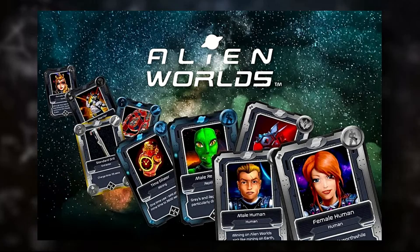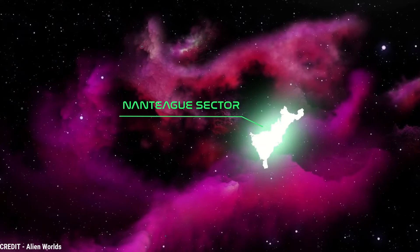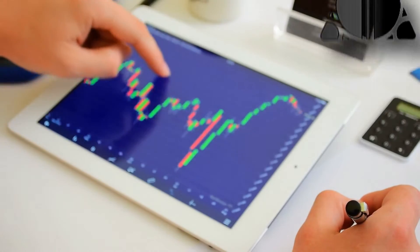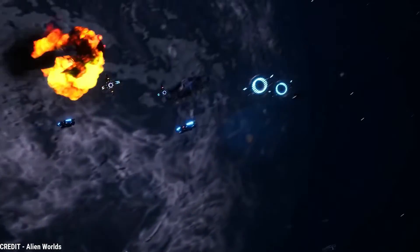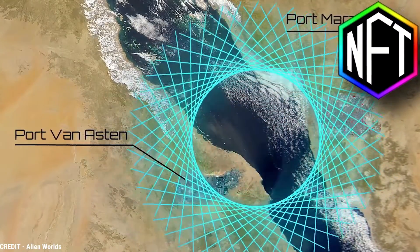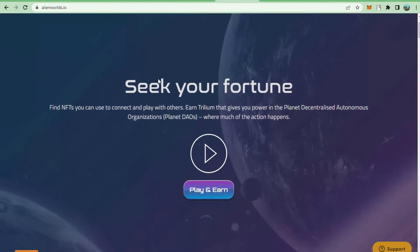Moving on to our sixth game: Alien Worlds. Alien Worlds is a multi-planet NFT metaverse with seven worlds. The purpose of the game is to gain Trilium, or TLM, an in-game cryptocurrency that can be traded for real money. Players can harvest TLM or dispatch virtual spaceships on missions across the metaverse. After completing a mission, each traveler can receive up to five NFTs, and players can also compete against one another on the BSC blockchain.